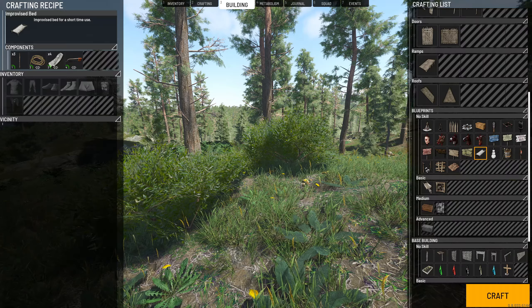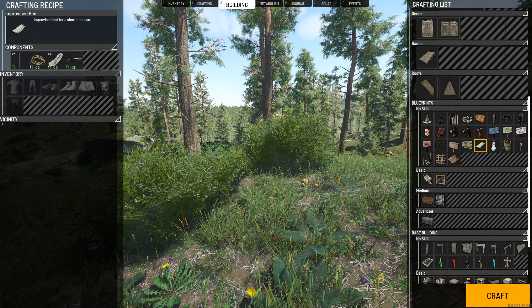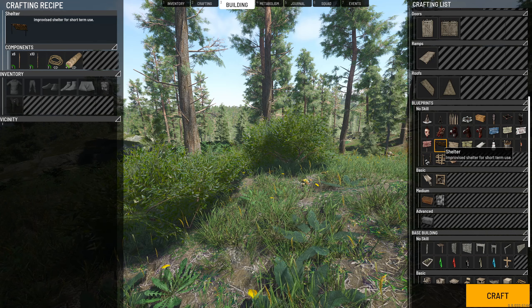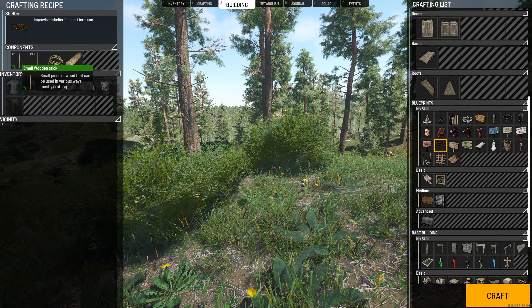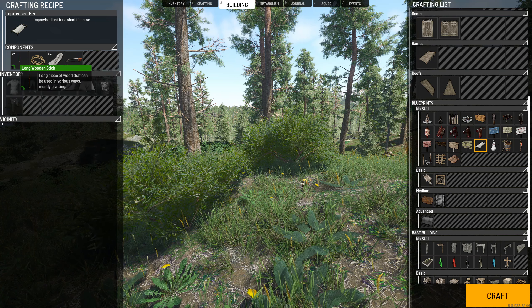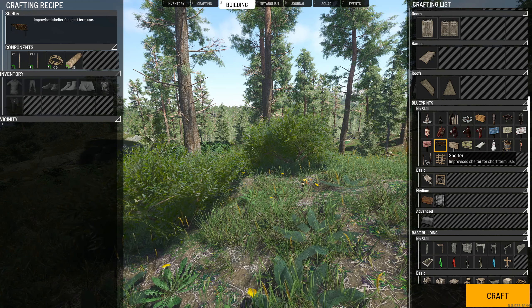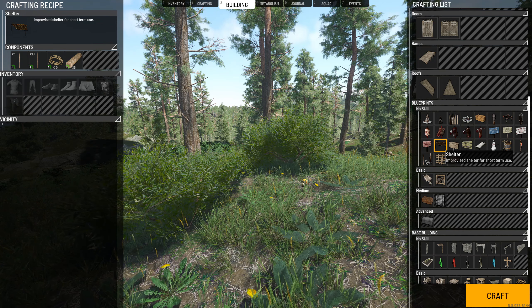To build our first shelter, click Tab and click Building at the top. On the right-hand side, scroll down and you'll see blueprints under No Skill. You'll see two options — these two do exactly the same thing but use different items to craft. The shelter and the improvised bed both function as spawn points, but the materials required are different.